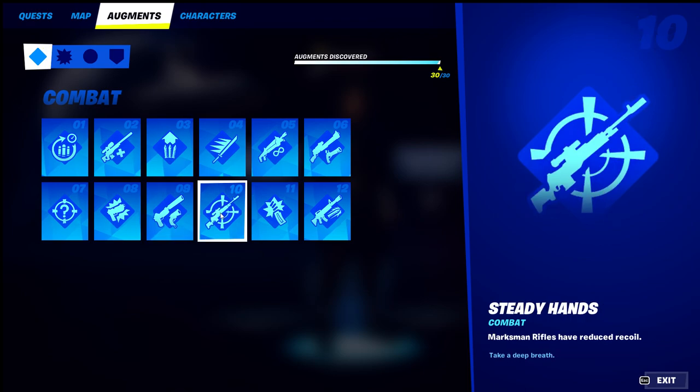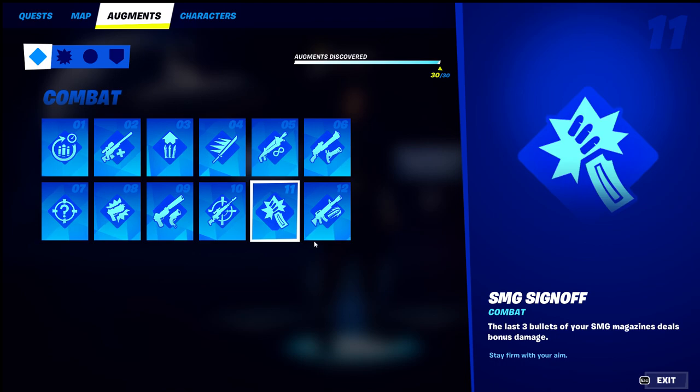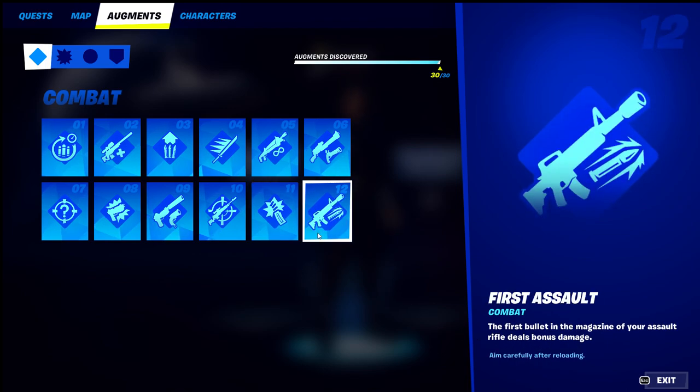Number ten is Steady Hands — marksman rifles have reduced recoil, so with a DMR you can go crazy. Number eleven is SMG Sign Off — the last three bullets in an SMG magazine deal bonus damage, and that is a new one. Number twelve is First Assault — the first bullet in the magazine for your assault rifle deals bonus damage. That's one they brought back, but you had to unlock it after the Star Wars update.